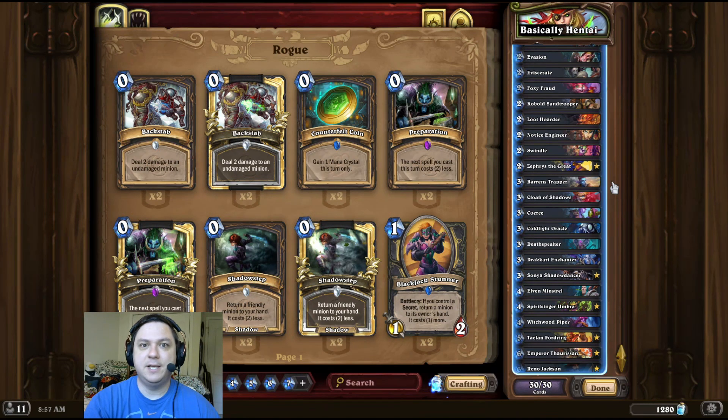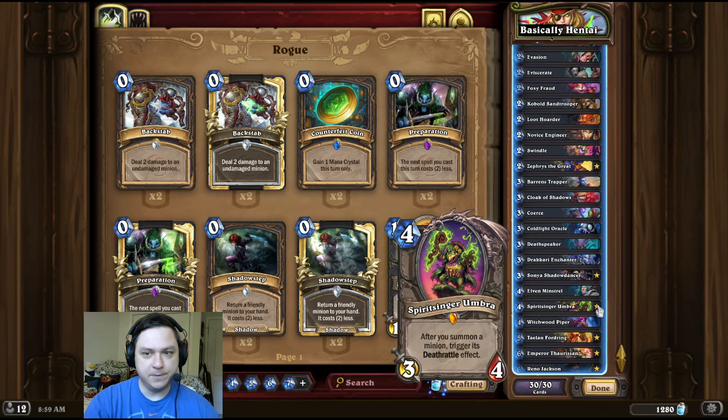Alright, Dick intro time. And this time, it's a trap. So for this combo, we're first going to start by playing Baron's Trapper, Sonya Shadow Dancer, and a Spirit Singer Umbra.